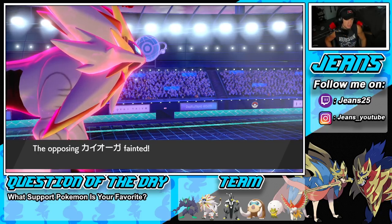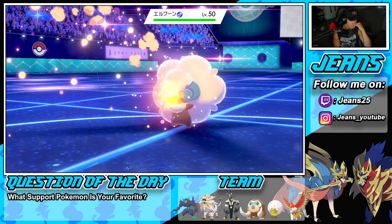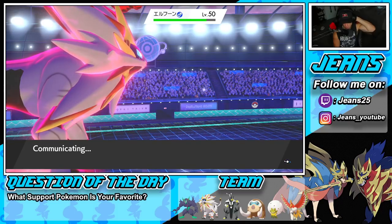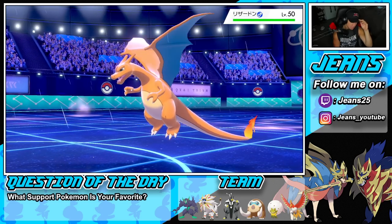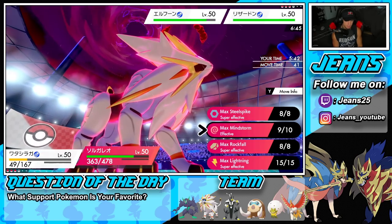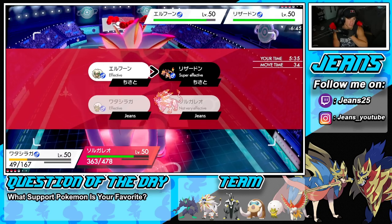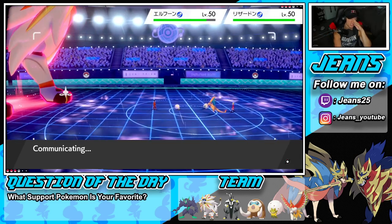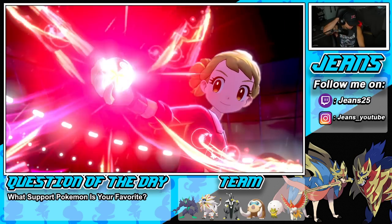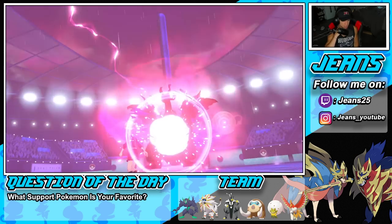I have to start stacking Defense on Solgaleo because Zacian can come out and do big damage. There goes Charizard Dynamaxing — I'll go for Sleep Powder and double down into it since it's the big threat. Cotton Down comes out again and G-Max Wildfire goes after Eldegoss. He changes the weather to sunny day — Wildfire hits and it hurts even through the Assault Vest. Charizard is really powerful.